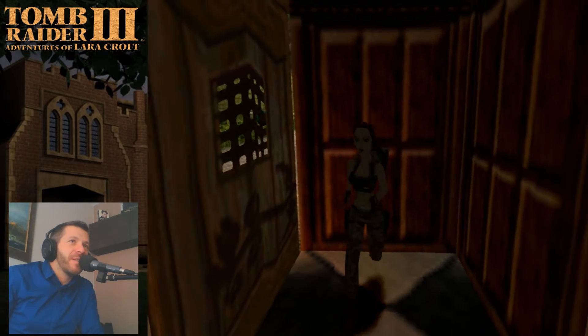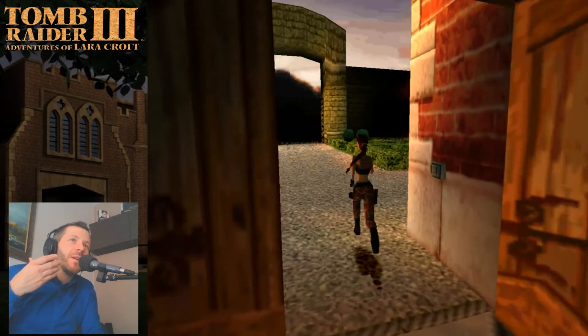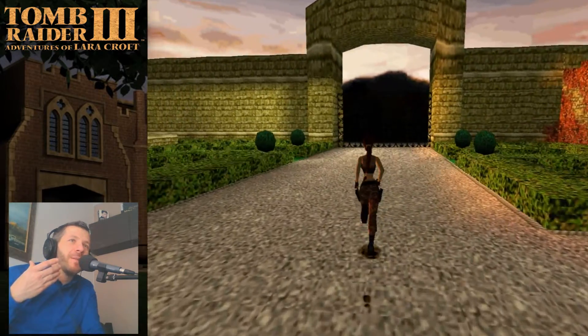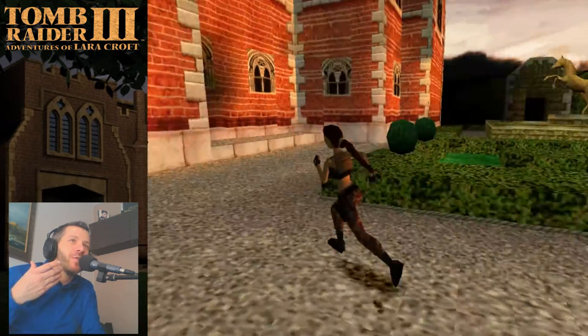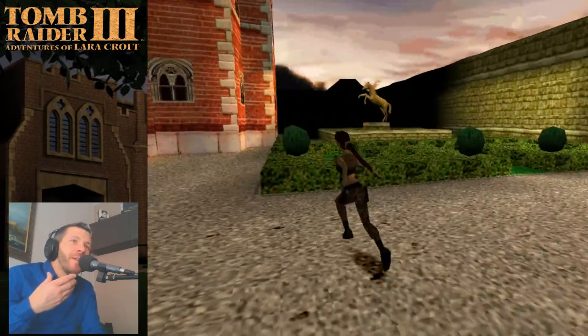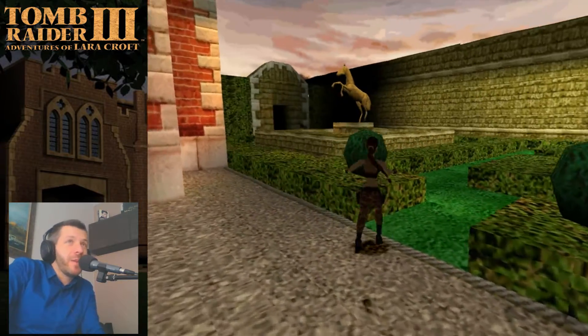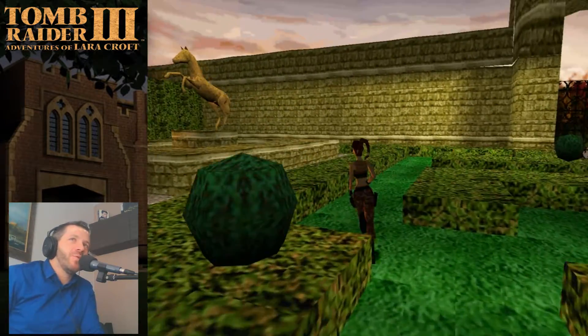Let's go see the exterior. Here too, the garden has been slightly revised. First, look — when she walks on gravel, mud or sand, you get these footprints that appear only on PlayStation, not on PC. Which is outrageous — whose fault? Always the same one, you know. You can slap them for me.